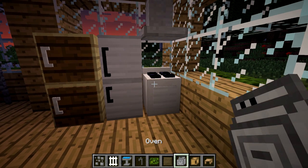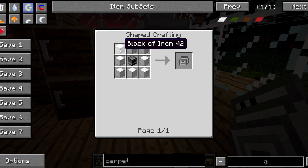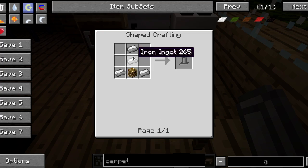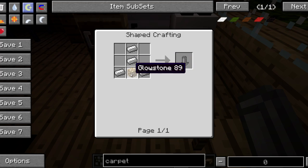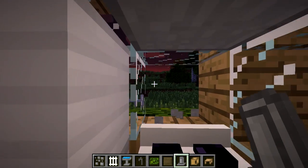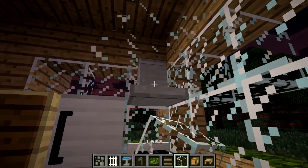And finally, we have the oven, which is crafted from seven or eight blocks of iron and one furnace. And there's this oven overhead, which is crafted from four iron and one glowstone. Very cool.